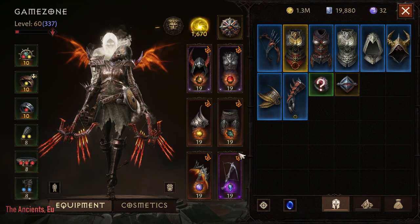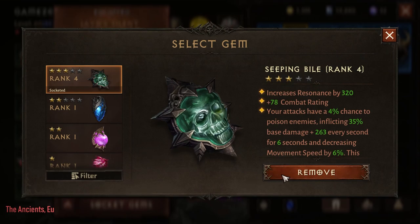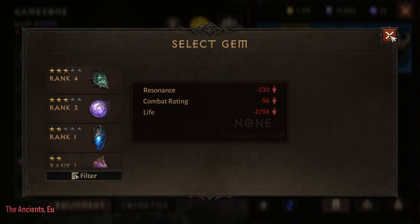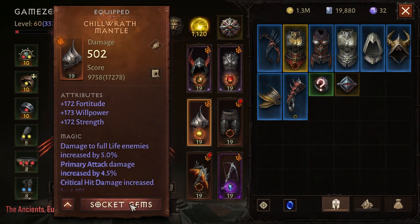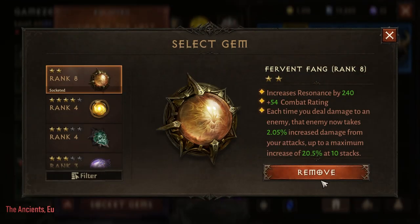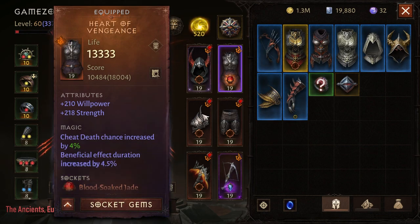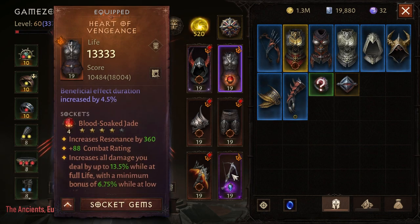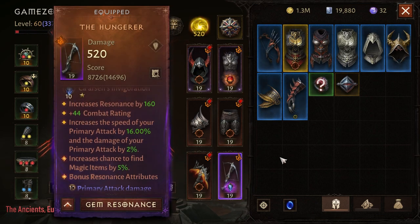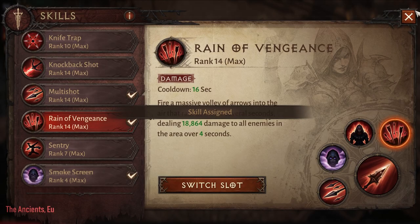Before we do that, I'm actually going to remove some of my legendary gems which could mess up the testing. I'm only going to keep Carson, Inauguration, and Blood Soak Jade, as they give us consistent damage and consistent attack speed.